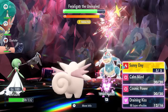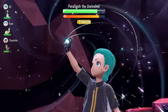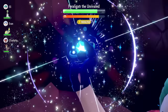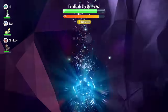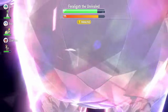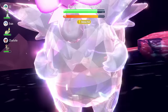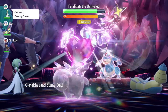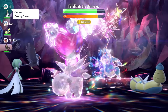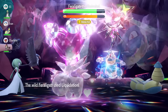On turn 5, when you can Terastallize, lock in with Terastallization and Sunny Day. That makes Liquidation hit for far less damage over the next few turns, giving you room to set up Calm Minds. You want to get those stacked and start doing significant damage to break the shield, since after stats are reset Feraligatr will put the shield up and you'll need to cut through it.